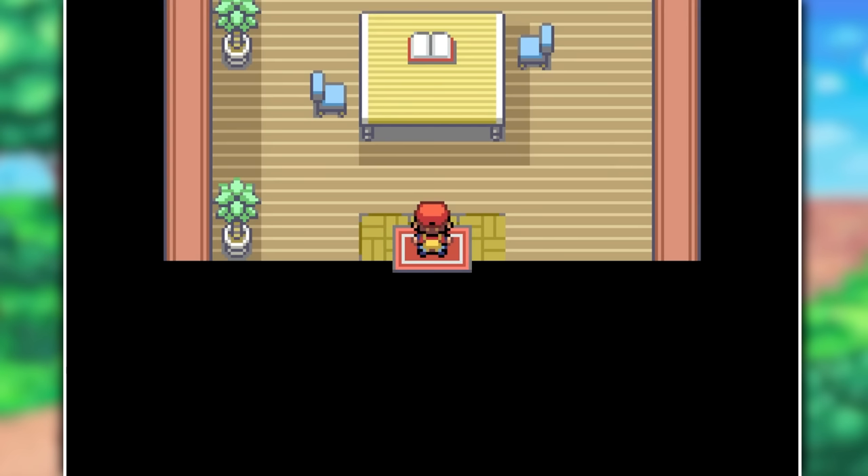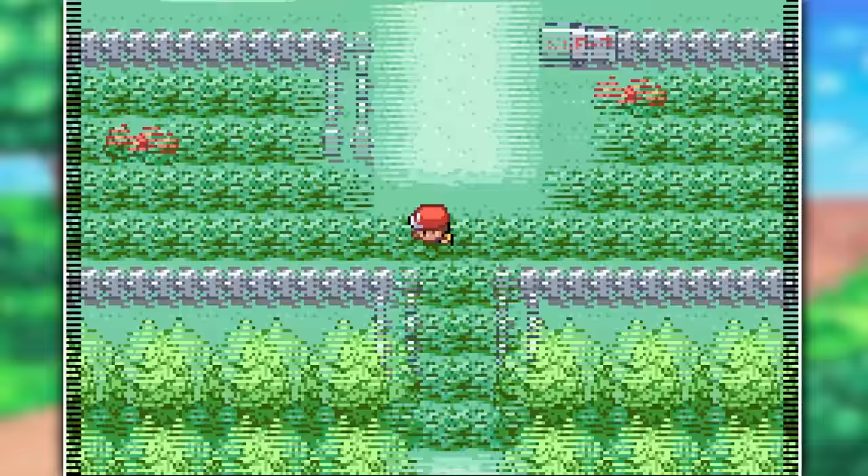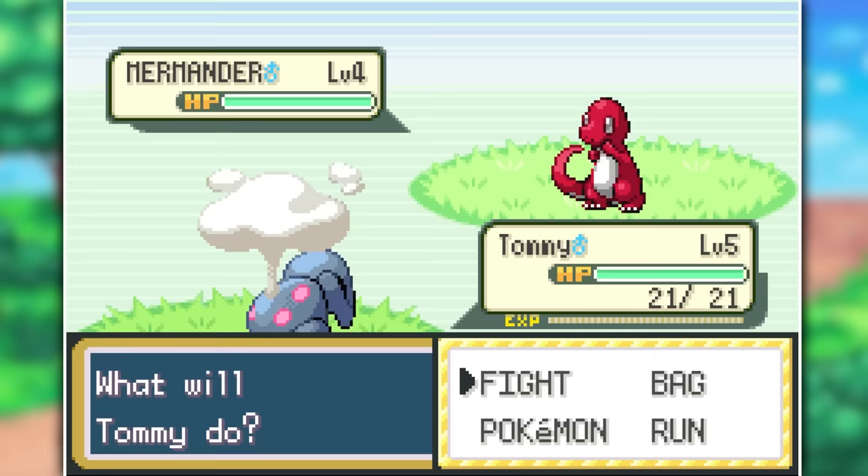It's a little town that's been added in with a couple of abandoned houses where you can find some useful items like the XP Share. I picked up Professor Oak's package and brought it back to get my set of balls. I then headed back to Route 1 and you are not going to believe what my very first encounter was — a shiny Mermander, a beautiful red Water-type that I immediately add to the team.